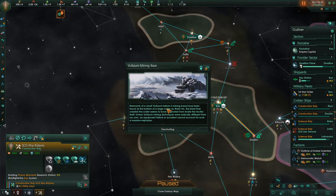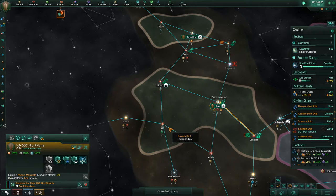Remnants of a small Voltham Helium-3 mining base — the infamous Helium-3, but of course now we have fusion reactors, so it makes sense — have been found at the bottom of a large crater on Vixim-Va. The blast that created the crater seems to have originated from inside the facility itself. Unstable fusion. Unless Voltham mining techniques were radically different from our own, an equipment failure or accident cannot account for a massive... oh, sabotage. Fascinating. Potentially sabotage, anyway.